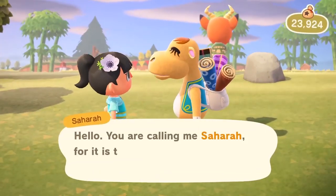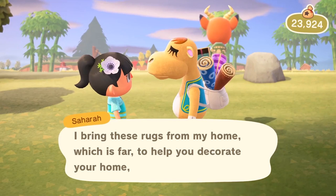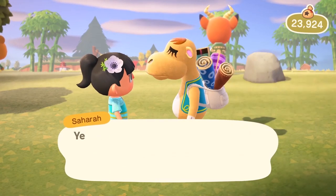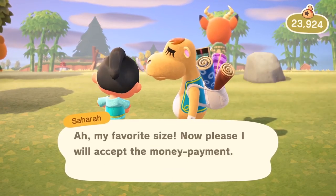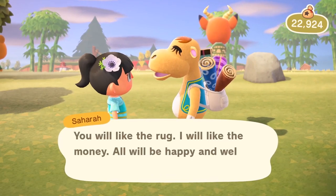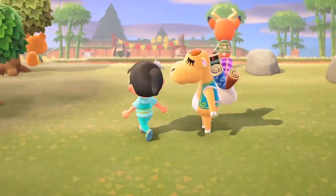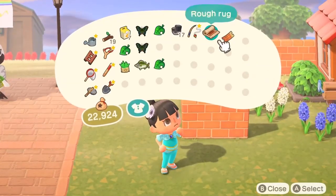Sahara says: 'You are calling me Sahara, for it is the name I have carried as long as I've carried these rugs. I bring these rugs from my home which is far, to help you decorate your home which is near. I have small rugs, large rugs, mysterious flooring, wallpaper — how surprising, you will find it.' I'm going to purchase the small rug first because sometimes you get duplicates. I have been doing a little time traveling — back and forth one day — and it seems like Sahara will sell the exact same items even if you time travel back and forth to the same day.